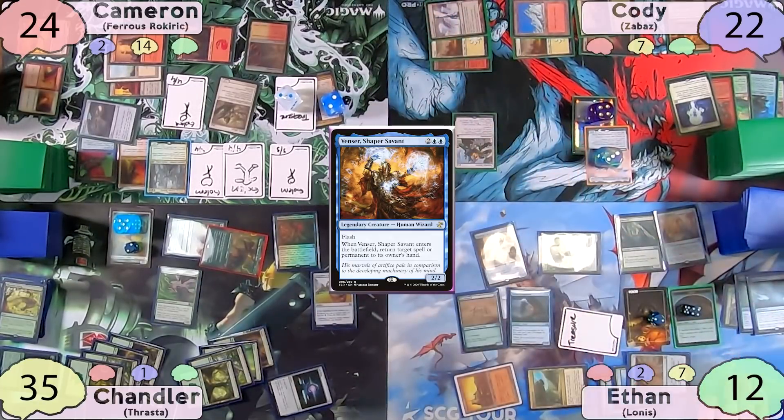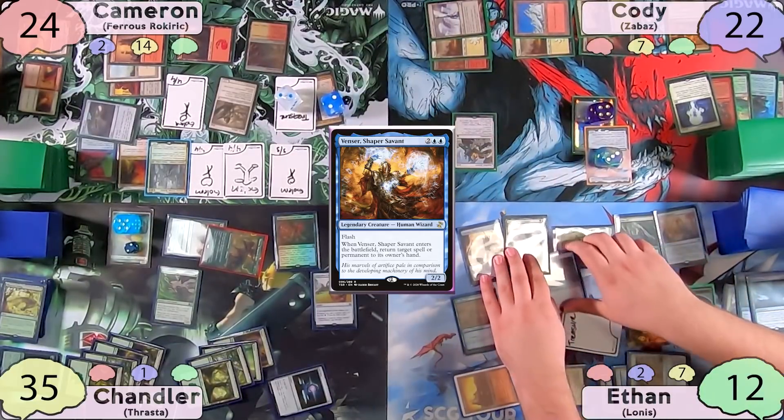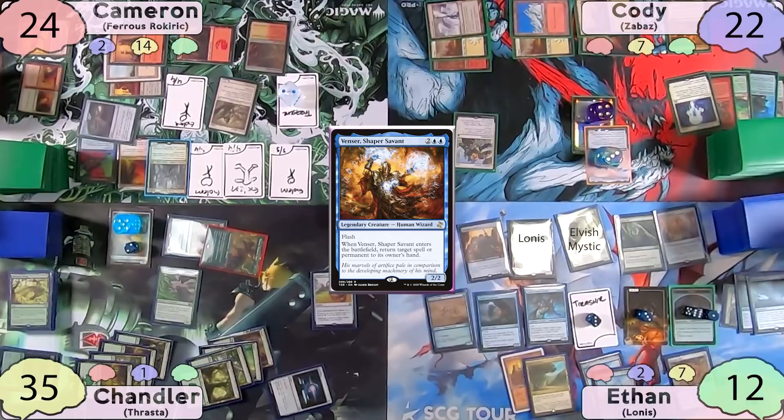Again with the Panharmonicon, Ethan gets to investigate twice with his commander, and with the Erdwald Illuminator he gets to investigate a third time. With the Academy Manufacturer out, all these tokens come in as three treasures, food, and clue tokens. Now finally on Ethan's turn, he plays a Forest as his land for turn.